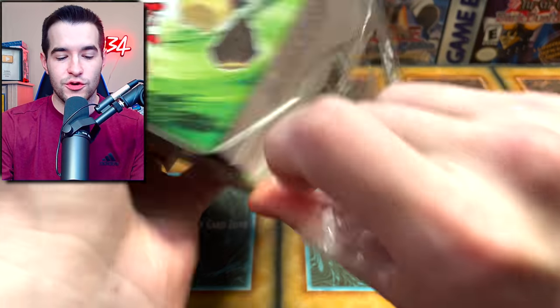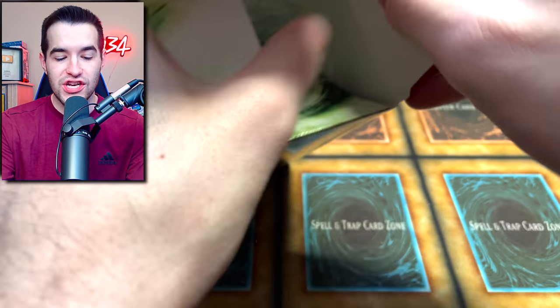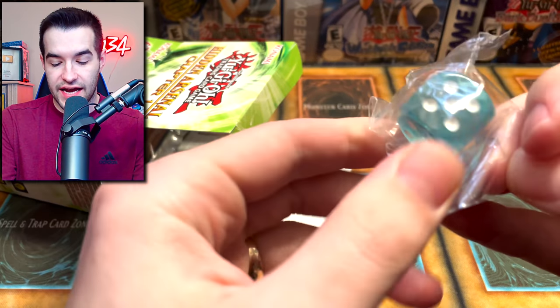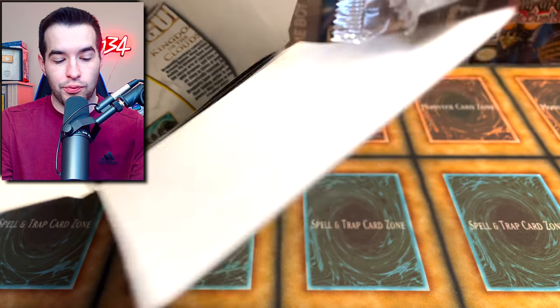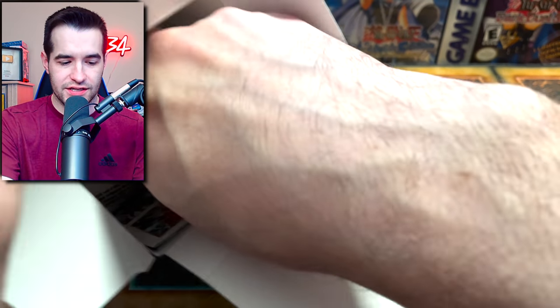Not only is it usually bad sets they're reprinting, but inside there's nothing. Look at this. There is nothing in this box. That's everything, that's all of it. So first of all, you get this dice, which is definitely the coolest thing about these boxes. It's very cool, I really like the dice. I think those are an A+. But then you get two packs and a promo. I was like, oh my gosh, it's even worse than normal.